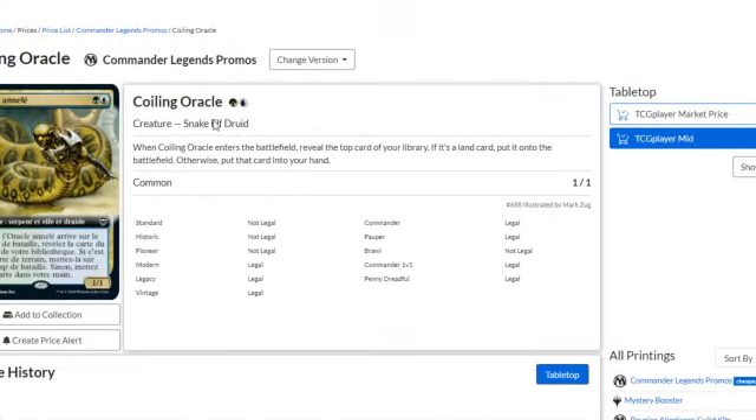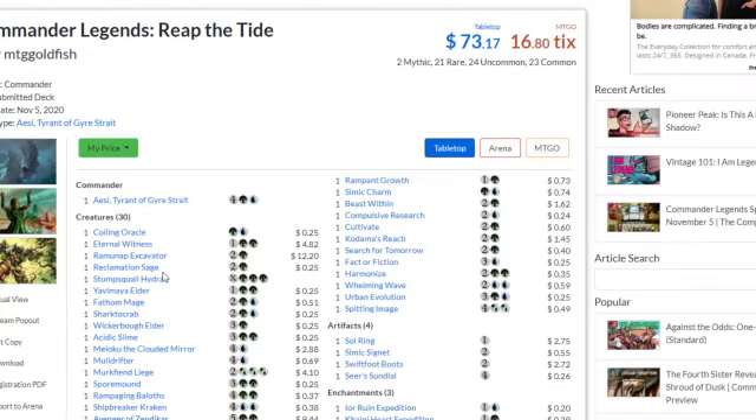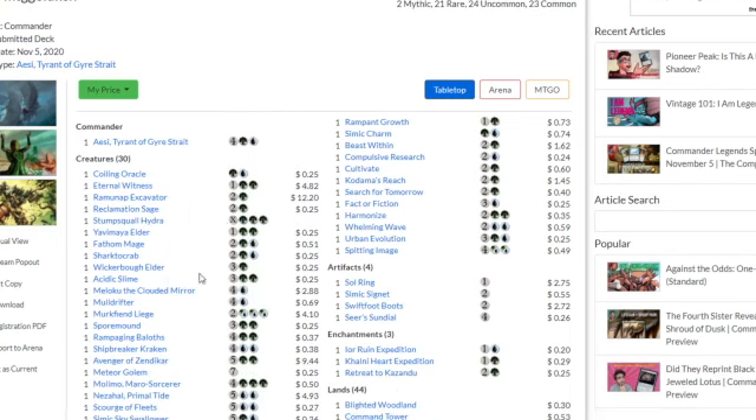Let's check the translation of the Coraline Oracle. When Coraline Oracle enters, you look at the top card of your library. If it's a land, put it onto the battlefield; otherwise, put that card into your hand. This deck has so many Landfall cards you can put in, and there are already Landfall cards like the Esrick Invader. You may also play land cards from your graveyard, so that's a huge bonus — it's a great precon.